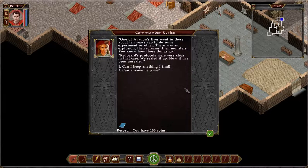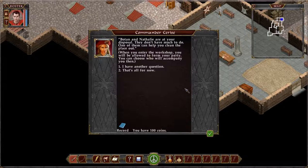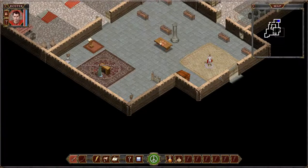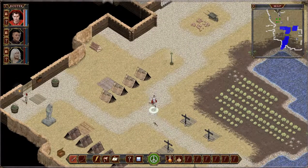'They asked me to make sure that our magical workshop is open and cleared out. Currently it is not. This is Avedon's fort, so I'd rather send Hands in there — might be secrets. I will unlock it for you. Please go in there and clear out any stray pests that still live in there.' Why was it sealed up? 'One of Avedon's Eyes went in there about ten years ago to do some experiments. There was an explosion, screams, and monsters — you know how those things go. Redbeard's protocols were very clear in that case: we just sealed it up. Now it's been unsealed.' Can I keep anything I find? 'Why not? It's your fort.' Both Botan and Natalie are at your disposal — one of them can help you clean the place out. When you're in the workshop you'll be allowed to form your party and choose who accompanies you.